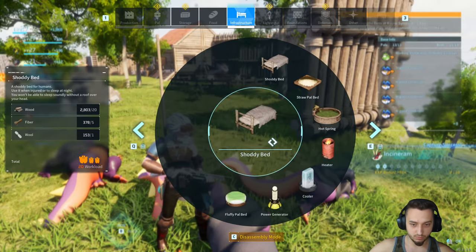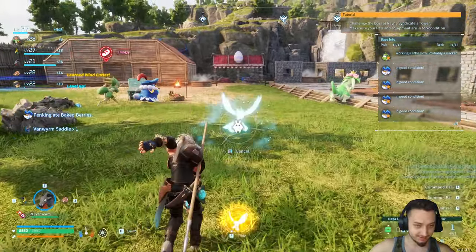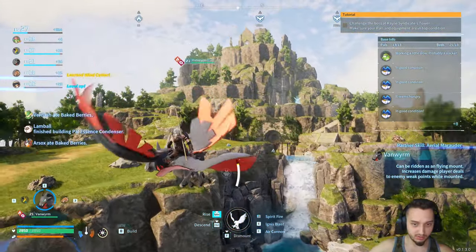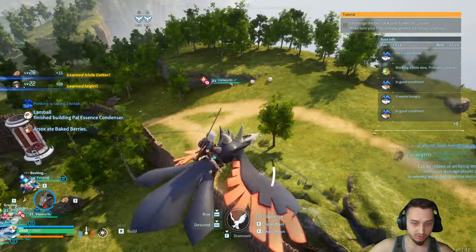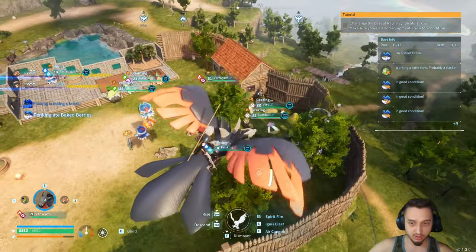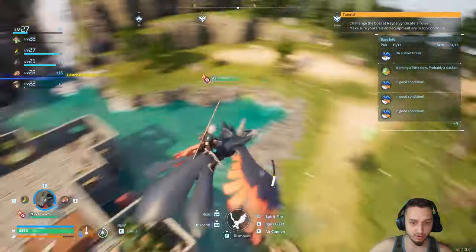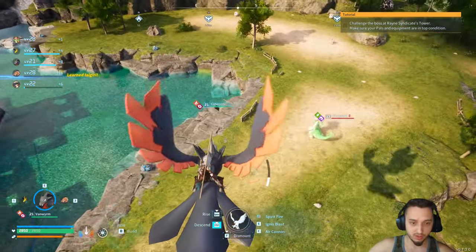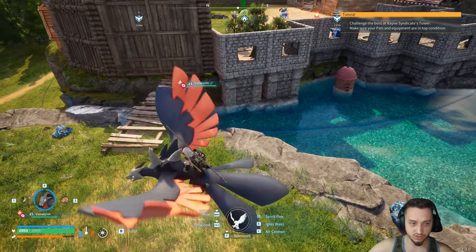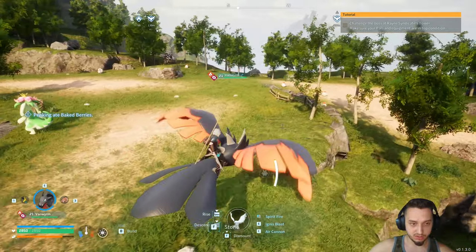All right boys, we got the wall back up, working on some giga-speeders, and we got a Vanderin saddle — let's go! Pop this guy down and we can fly around — our first flyer boys! Oh, he is a zoomer too — look at everything above! We just got the condenser down too. This is the base so far — everything leveled out, assembly lines, hot tubs for the pals to hang out, the bar for everyone to sleep, and the breeding station.